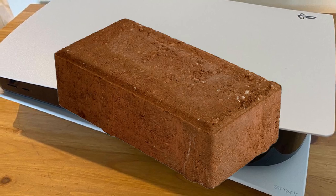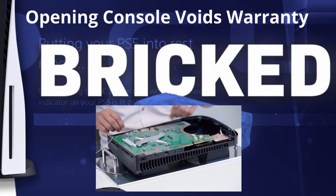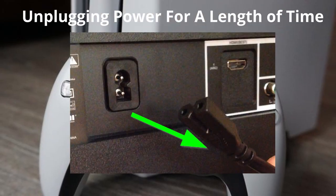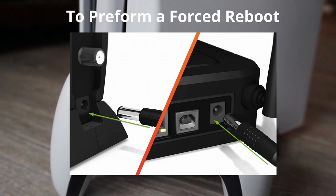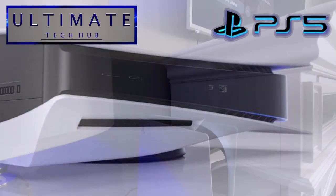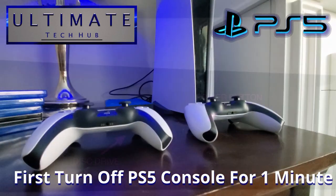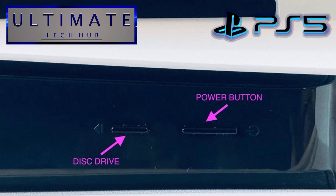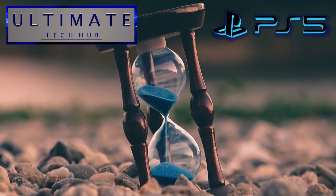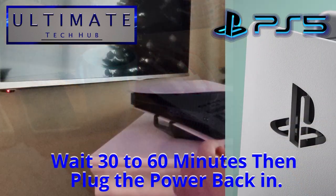At this point the PS5 was pretty much bricked — stuck in safe mode. We had no plans to open it up and tinker with the parts, as that would void the warranty. Instead, my plan was to perform a forced reboot. With most electronic devices, if you unplug them for a length of time and then plug them back in, you perform a forced reboot. This can help clear out the device's memory and force it to reload and re-execute the software from scratch. So if you have the same problem: turn off your PS5 — if it's in safe mode, use the button on the console. Wait about a minute, then unplug the power cord. My recommendation is to wait 30 minutes to an hour before plugging it back in.